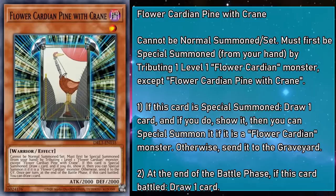Flower Cardian Pine with Crane is a level 1 monster with 2,000 attack and defense that can't be Normal Summoned or set, and must first be Special Summoned from the hand by tributing a level 1 Flower Cardian monster, except a copy of itself. If this card is Special Summoned, draw a card, show it, then you can Special Summon it if it's a Flower Cardian monster, otherwise send it to the grave. At the end of the battle phase, if this card battled, draw a card.